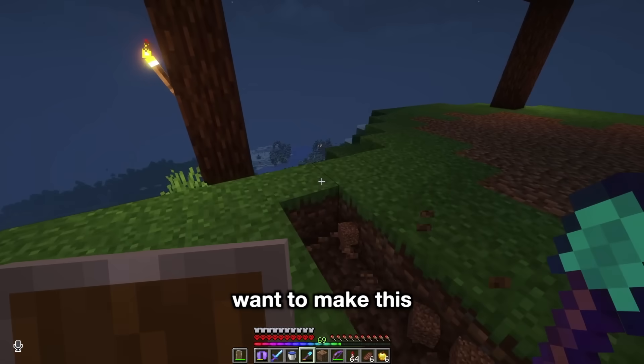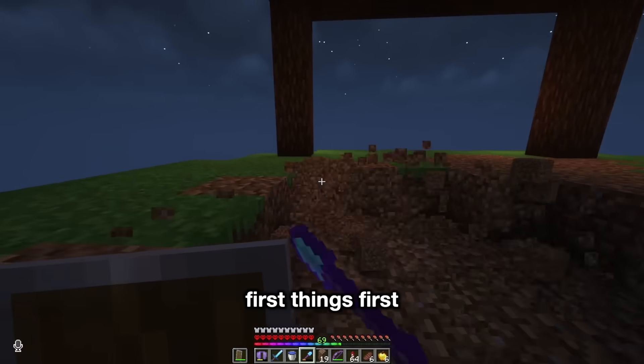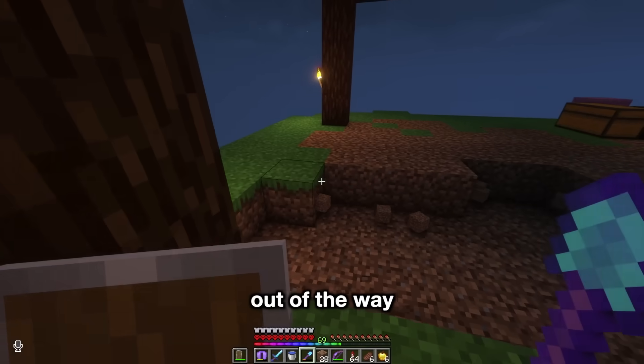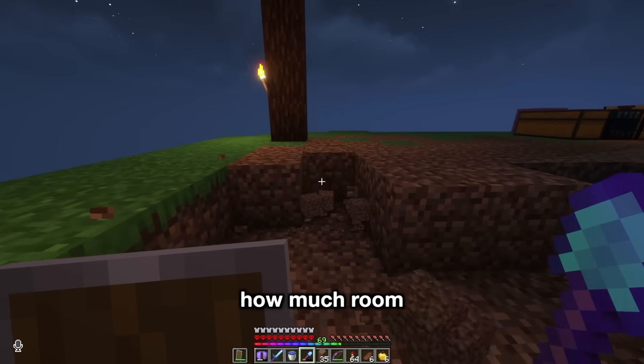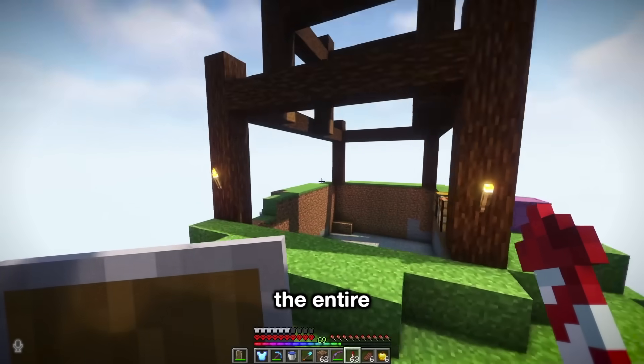I really want to make this into a super cool starter house. But to do that, we're going to need some space. So first things first, I'm going to get this dirt out of the way so we can start digging. Let's check how much room we have in there — dang, it's actually pretty massive. Let's hollow out the entire thing.